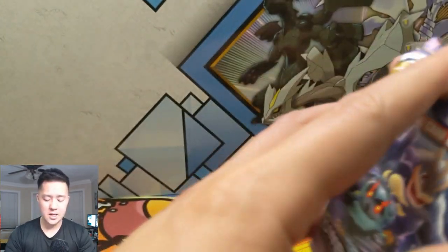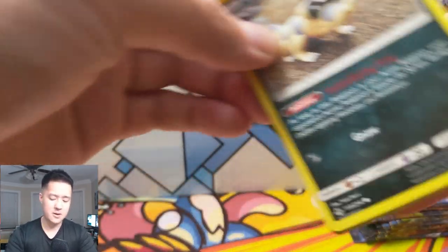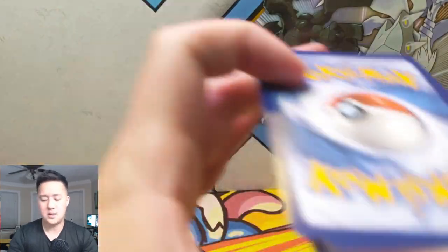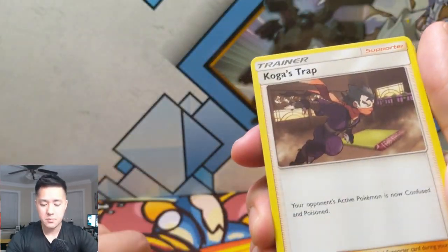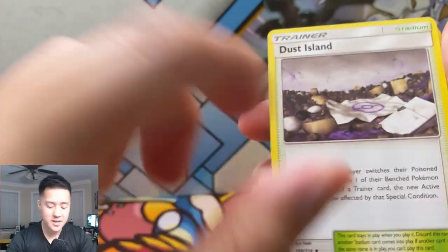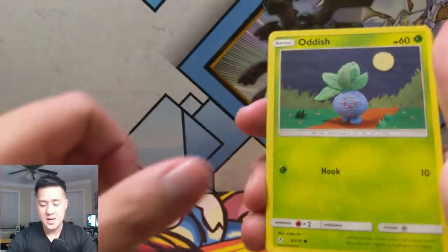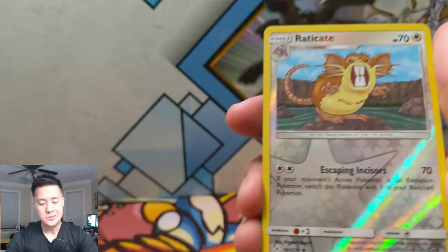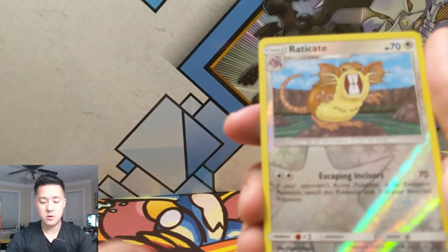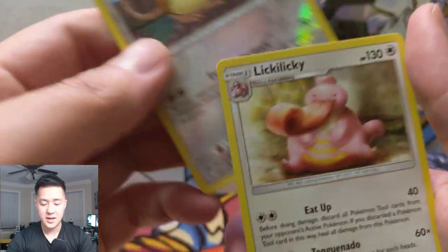Moving on — I forgot about the Machamp Mara Shadow, so I haven't pulled that one, although I can't say I'm in a hurry to find that one. The card just didn't seem that good to me. I have a Water Energy, Metapod, Koga's Trap, Dustox — this guy goes well with the Muk I think — Sandile, Oddish, Zubat, Koffing, Doduo. Eradicate for the reverse — he looks really mean — and then a Lucario! That thing is terrifying.